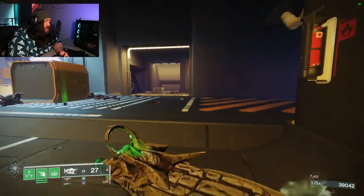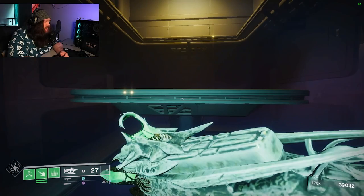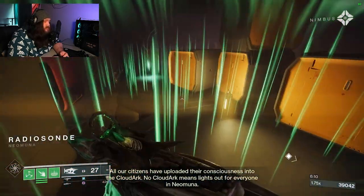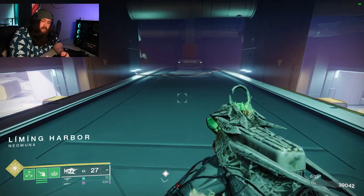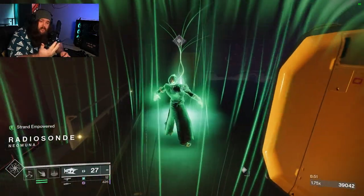Once you get past all the enemies in the first part after the cyclops, go over here — there's going to be some dialogue playing and I believe you have to wait for it to finish. Then go up here and you'll find this strand. Get a closer look, then just walk back out. Watch for the bottom left naming the harbor location to pop up, then come back up here and grab this strand.